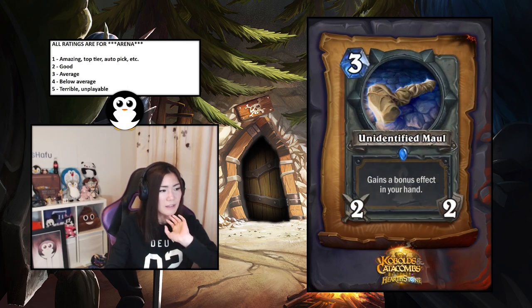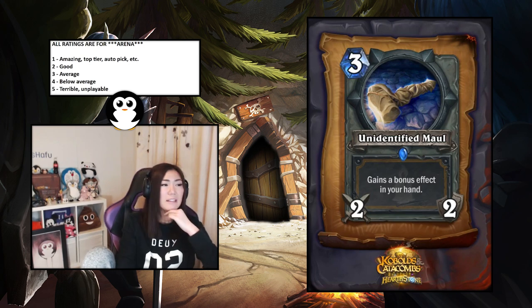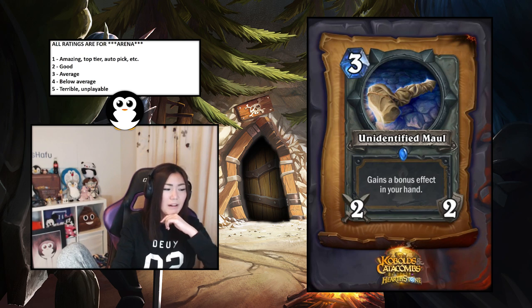Unidentified Maul — gains a bonus effect in hand. The effects are: summon two one-one Silver Hand Recruits (like Vinecleaver), give your minions taunt (pretty bad), give your minions plus one attack (pretty good), or give your minions divine shield (absolutely nuts). Unfortunately there's the taunt one which is pretty bad, but all the others are nutty. I'd put it at 1.5 — would be a one without the taunt option.